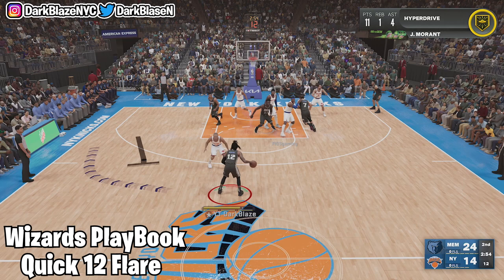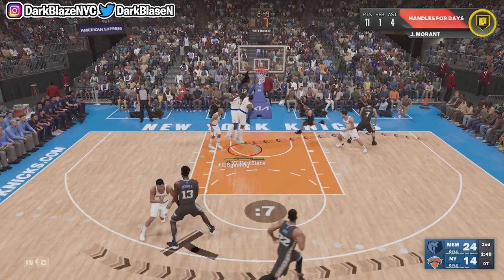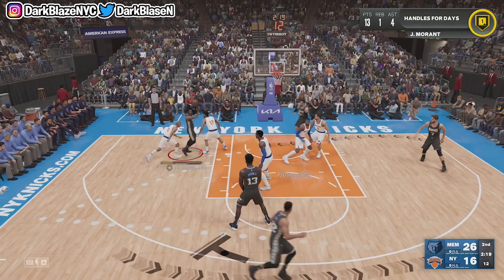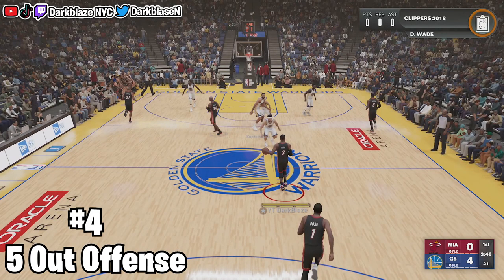The next play is Quick 12 Flare from the Wizards playbook. It's similar to Quick 4 Horn but you get more space in the corner. In this situation you see the guy off-balling with the center or small forward — you can either drop all the way to the paint or kick it out to your shooter. I'll show another Quick 12 Flare where I kick it to my open shooter because everybody collapses on Ja Morant since he's such a threat. If you see that, kick it out to your shooter.